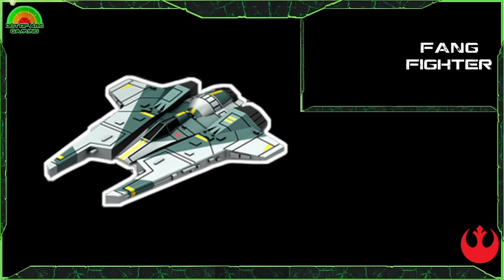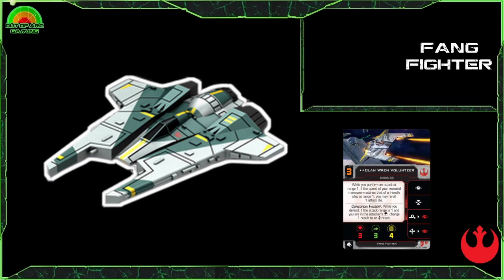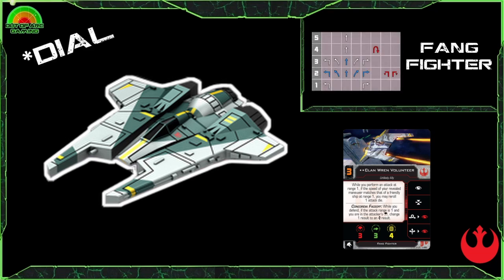Looking at the Fang Fighter, it has a modest stat line of three attack, three evade and four hull, which doesn't sound like much but that one extra hull really can be the difference between life and death. With an impressive action bar of focus, target lock, barrel roll to red focus, and boost to red focus, this ship is maneuverable and has the punch to take out your enemy.